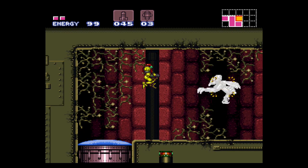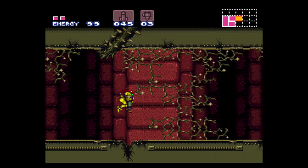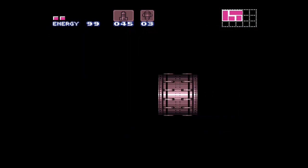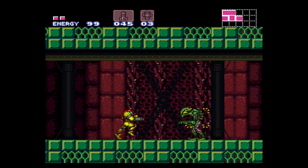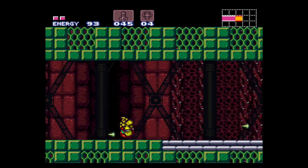Watch this - the Spacer rips through these guys like nothing. Out of here - chump change, all of them. We're almost there, entering Kraid's hideout right now. And of course we get these guys - the Spacer tears them apart, no problem.